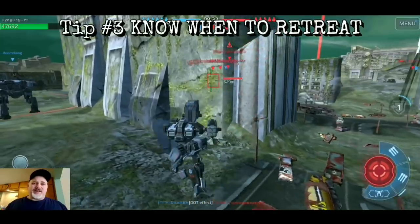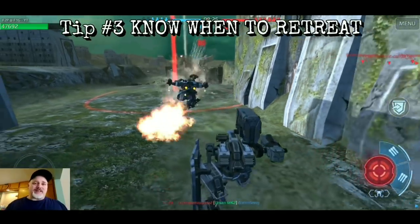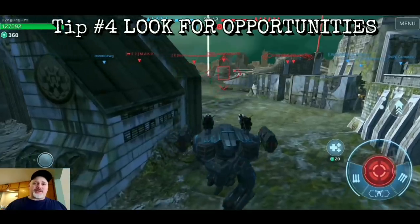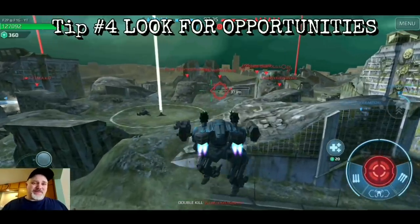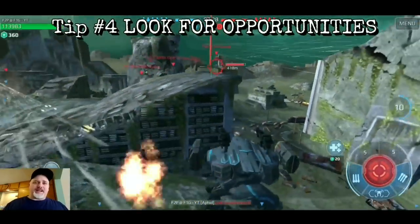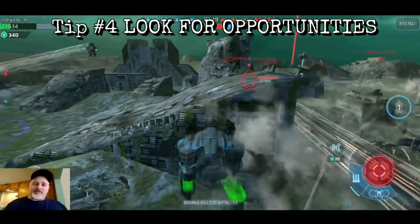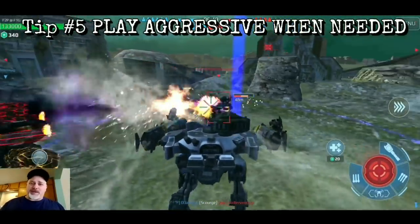When you keep moving and using concealment and cover, you also have to be set up for that moment when you lose tactical advantage — and that leads to tip number three: know when to retreat. I've lost the tactical advantage here with this Specter — time to get out, time to live to fight another day. There's a point where you press your advantage and a point where you retreat. Always scan the horizon for opportunities — like hitting a bot with the Aphids from my Raven, then a second bot wanders out and boom, second takedown.